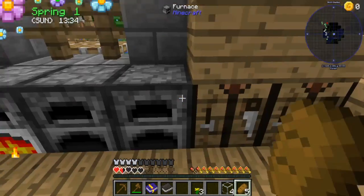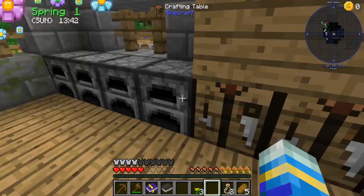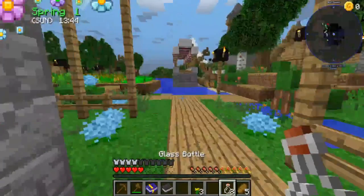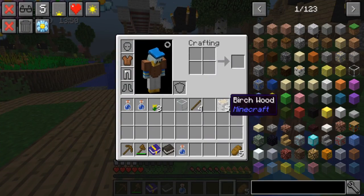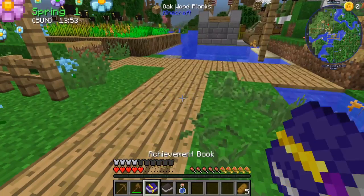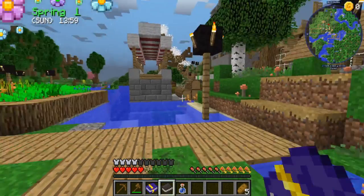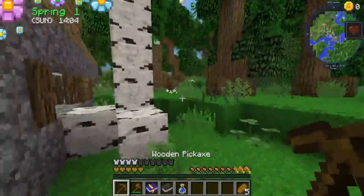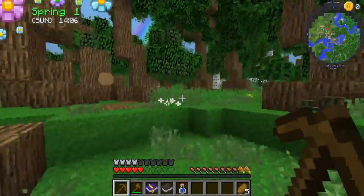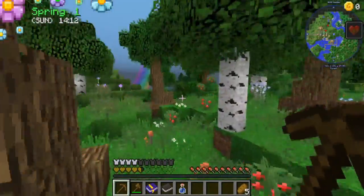It is spring too - I didn't know there are seasons, that's pretty cool. Let's fill our bottles up with water and check that off our list. Keep one bottle in the inventory. Next quest: mine some iron and make a bucket. So now we need to venture out and find some iron - I'm not actually sure if there are any caves nearby.